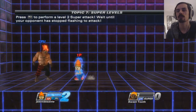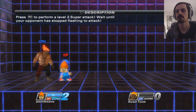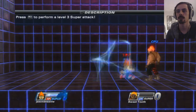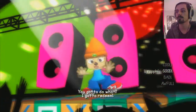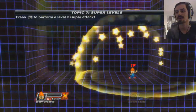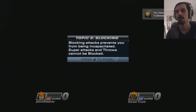Press R2 to perform a level two super attack. Wait until he's stopped flashing. My team would never slap! This is gonna be too easy. Level one. Level three. I gotta believe — it's sure about God. I gotta believe.